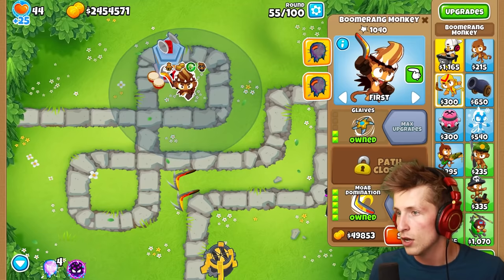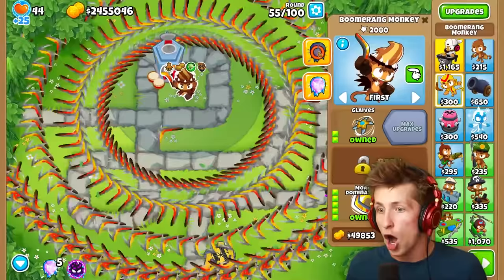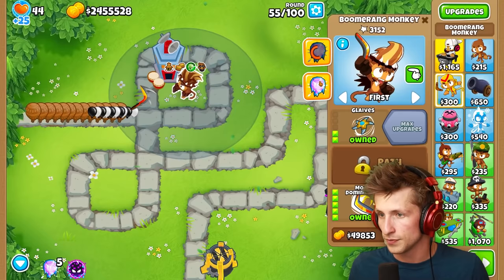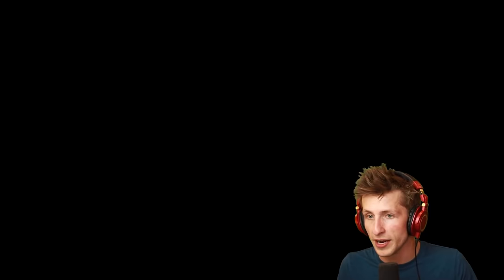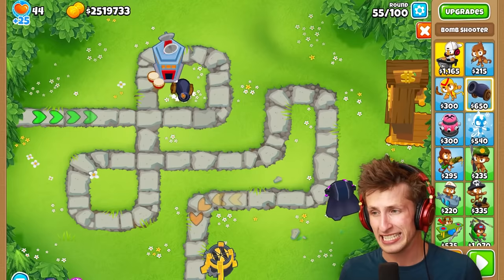What happens if we use the Kylie Moab Domination? Wait — he has two abilities! That sends out all these — okay, but what does the other ability do? It sends out the different types of boomerangs. That's amazing — and it crashed the whole game! The boomerang monkey was not the play, that lagged out the game so badly.